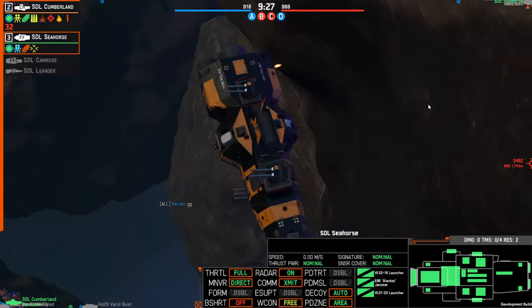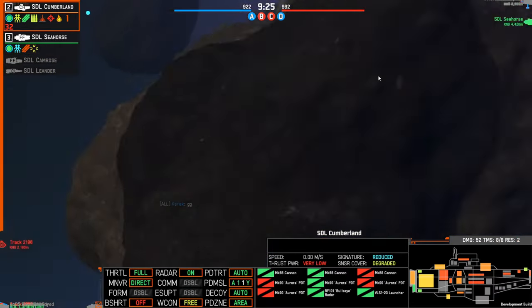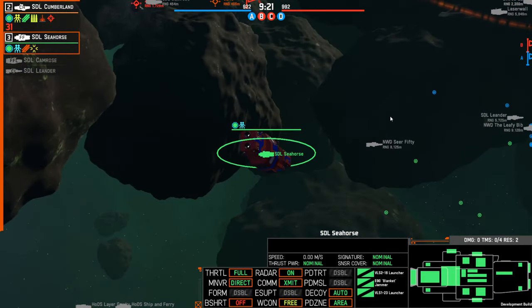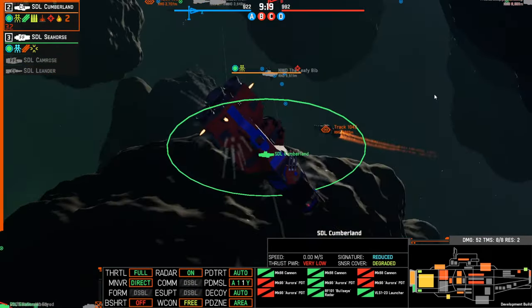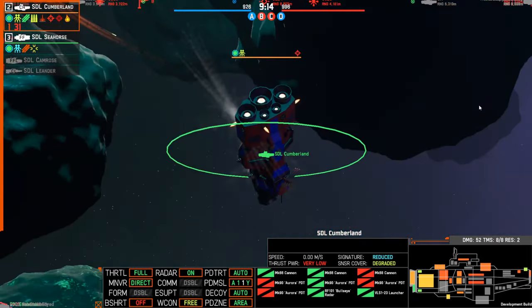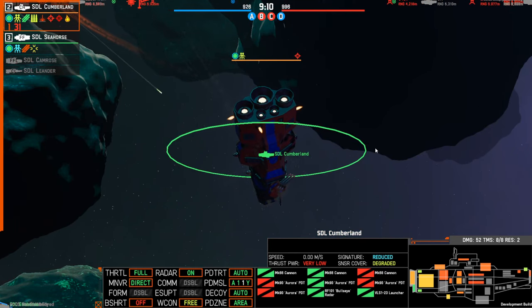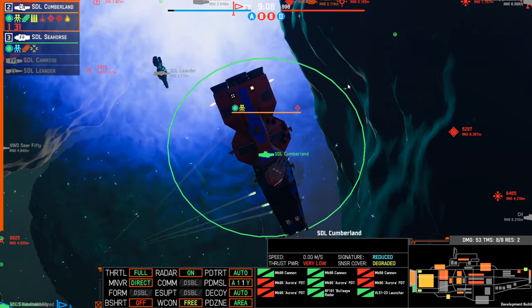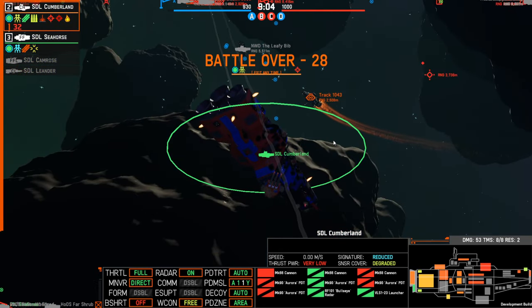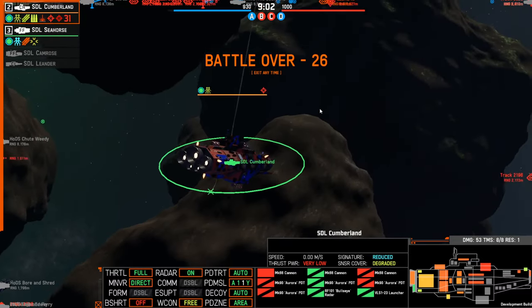I'm not capturing the C point because there's something sitting in there. They had a good formation whilst we had too many heavy cruisers that didn't do any attacking. My heavy cruiser did stuff, but the two heavy cruisers of Bob did blow. Now everything is blowing up and then the second is over. The enemy got the best of us once more.